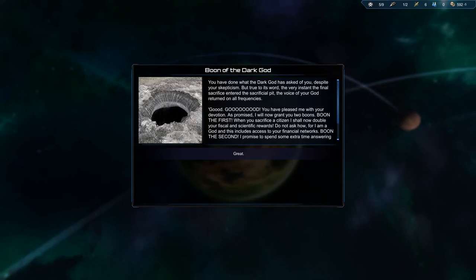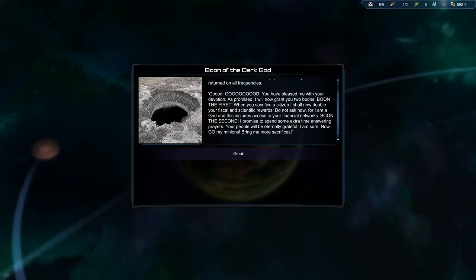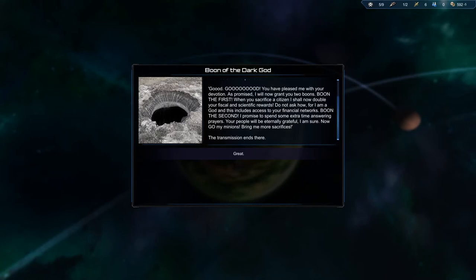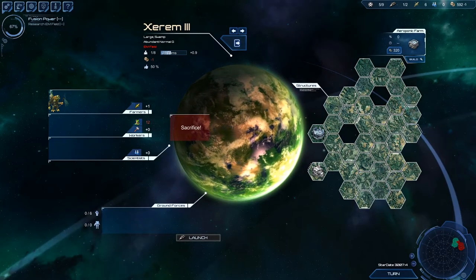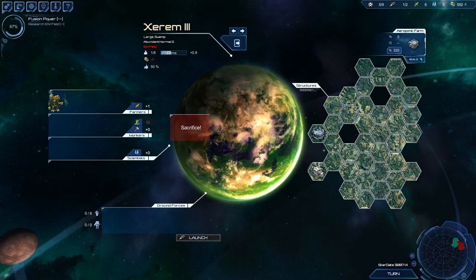You have done what the dark god asked for, despite your skepticism. The voice of our god returned on all frequencies: 'You have pleasured me with your devotion. As promised, I will now grant you two boons. Boon the first: when you sacrifice a citizen, I shall double your fiscal and scientific rewards. Boon the second: I promise to spend extra time answering your prayers. Now go, my minions — bring me more sacrifices.' And we get a plus five bonus to all colonies for having sacrificed these poor fellows.